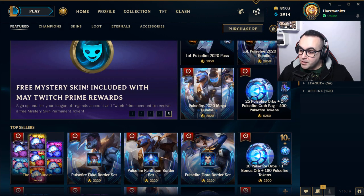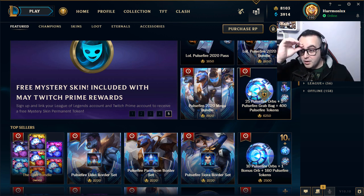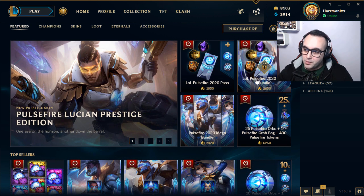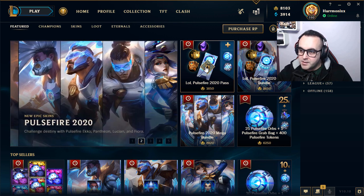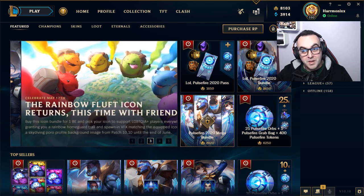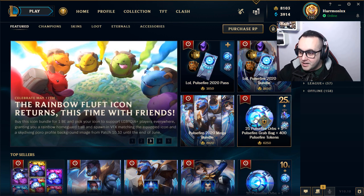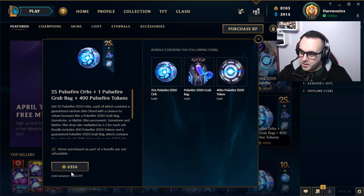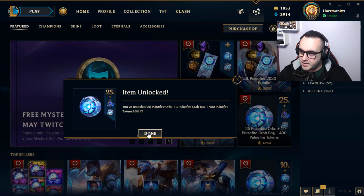We are going to open this pack — 25 Pulse Fire Orbs. We have one grab bag and 400 Pulse Fire tokens, and with that we will buy the Pulse Fire pass so we can grab the Lucian Prestige Edition. This one looks amazing.